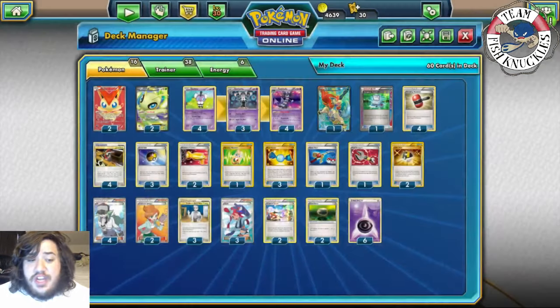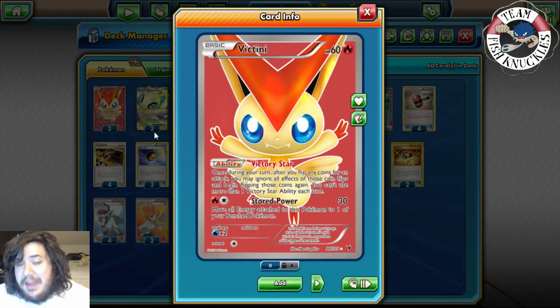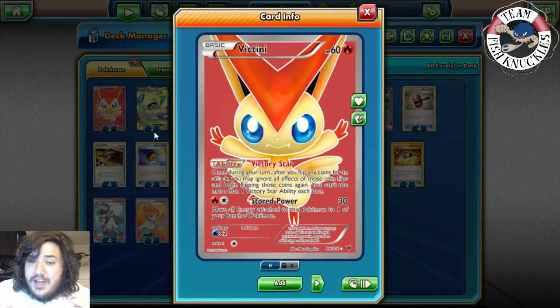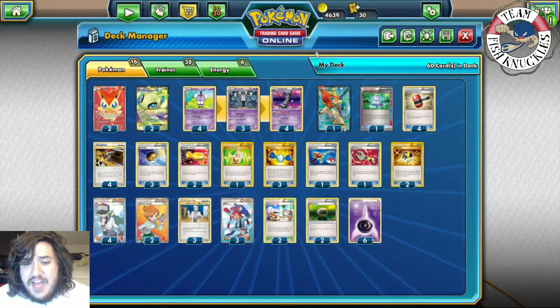Now you might ask: what happens if you flip tails on Deleting Glare and don't discard energy? That's where Victini shines. Victini has the ability Victor Star: once during your turn, before you flip any coins for an attack, you may ignore all results of those coin flips and begin flipping again. You can't use more than one Victor Star per turn. So if you flip tails, use Victor Star and reflip. Having two chances is nice — it's 50/50 both times, but hopefully you hit heads at least once.